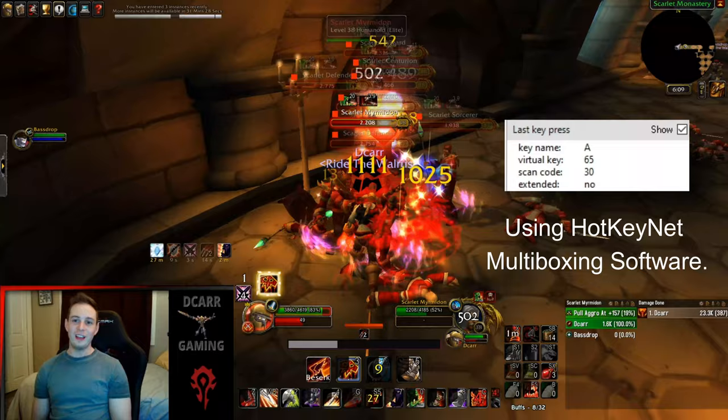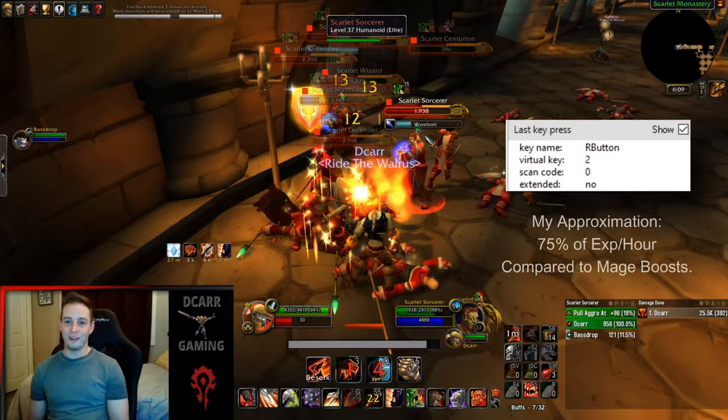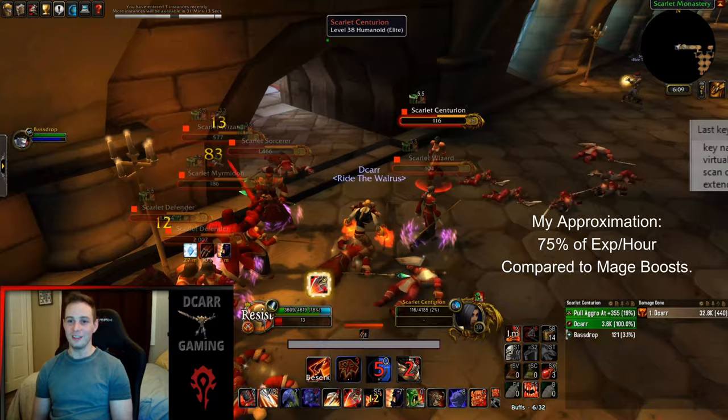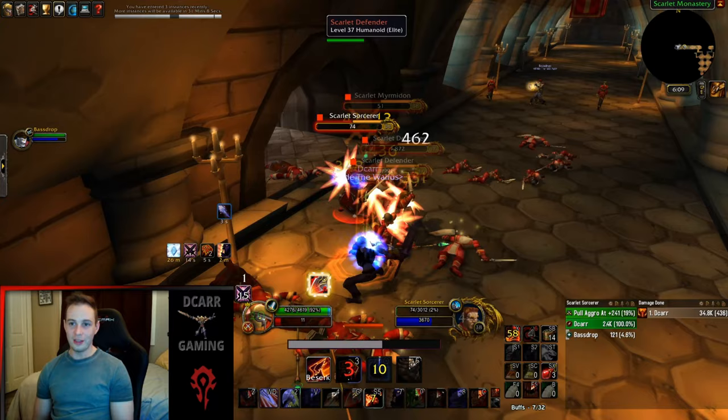I just wanted to get this guy to 60 ASAP. I quickly realized that dungeon boosts were by far the fastest method, but I can't really afford to pay a mage 50 gold per hour to boost me. So I started just using my warrior to level my priest, which was kind of my intention — but how efficient this got surprised me.